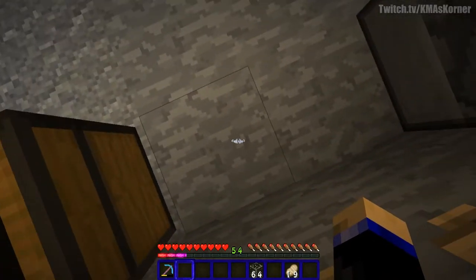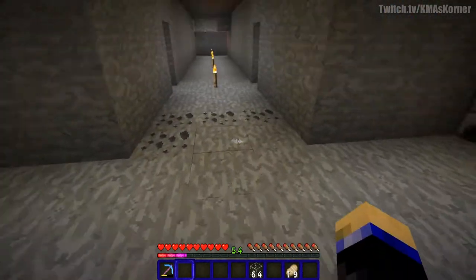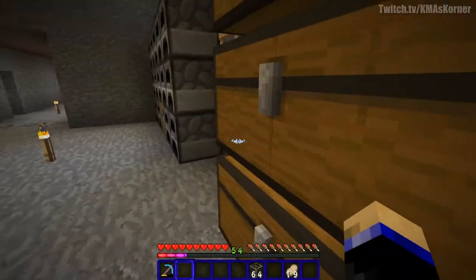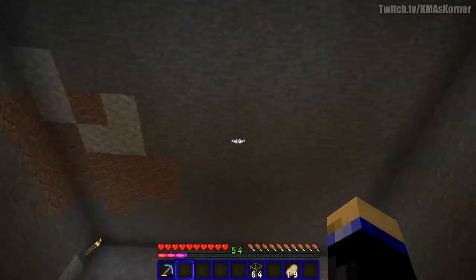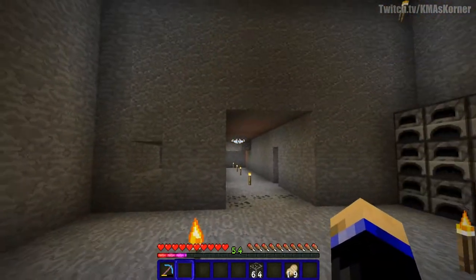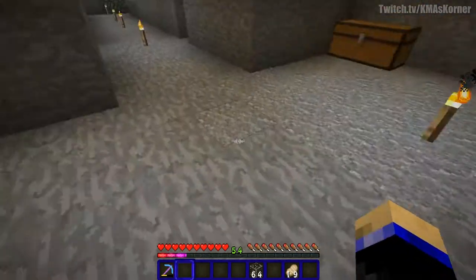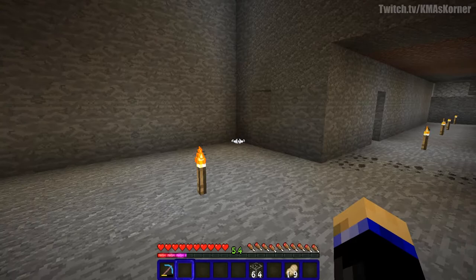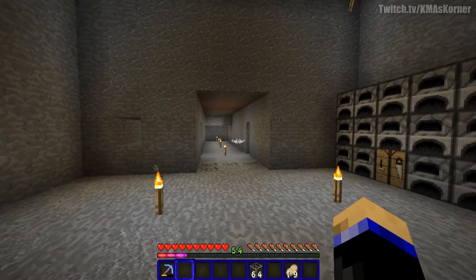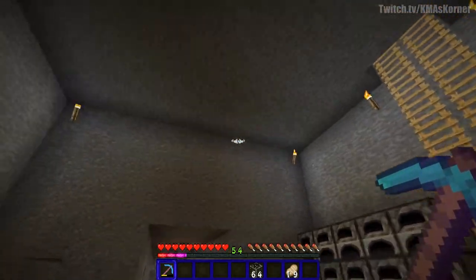Once I dig down to level 11 — this is lava level — lava will form right here, rarely higher but it can happen. I dig five blocks in one direction, five in the other, hitting blocks as high as I can to make basically an 11-by-11 room. Once the room is done I make sure it's lit up. It's a mining area so it doesn't have to look great, but you can make it nicer later.